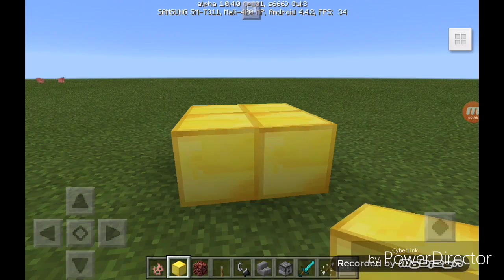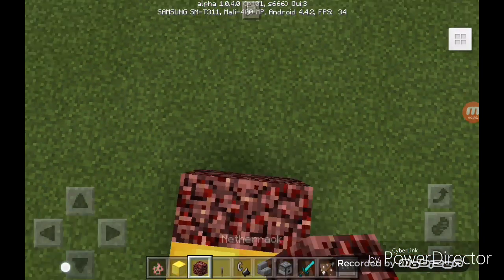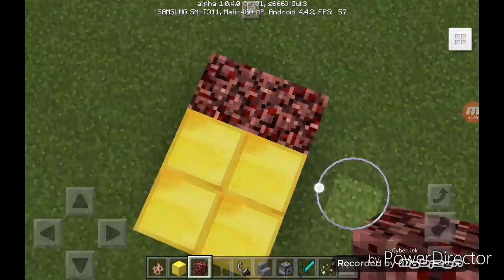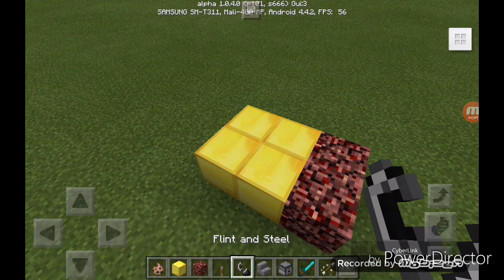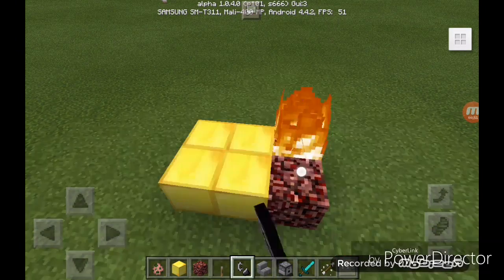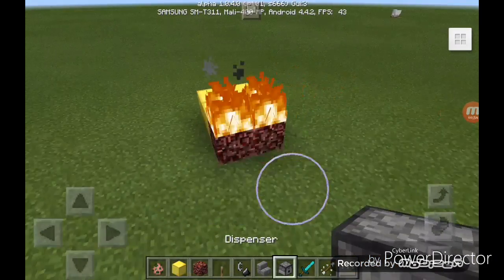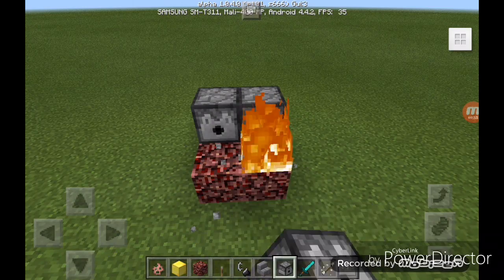First, place four blocks like this, and when you place them, place two blocks of netherrack like this. Then ignite the netherrack with the flint and steel. Now take the dispenser and place it like this.